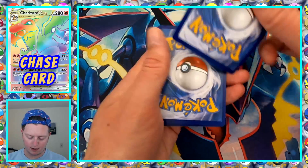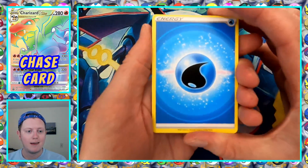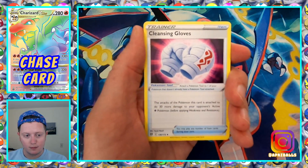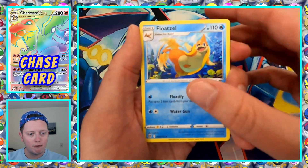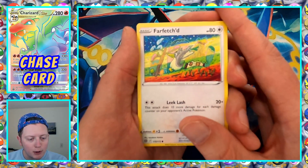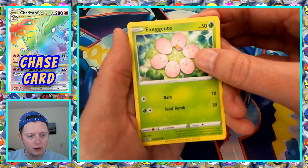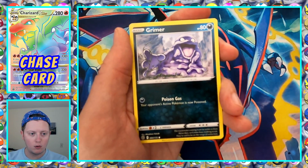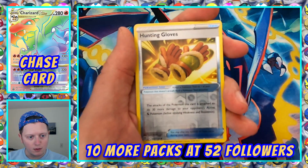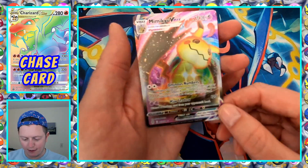This pack feels thick — I think that's a good sign. We get a double hitter, that'd be awesome. Water energy. Cinccino. Cleansing Gloves. Floatzel again. Farfetch'd — Farfetch'd art is pretty cool actually, all the colors going on, kind of trippy. Exeggcute. Grimer. Clefairy. Bidoof. Reverse Holo Hunting Gloves. And Mimiku VMAX to go with our V. Not too bad.